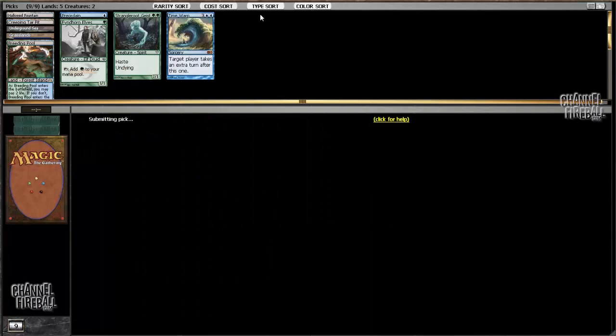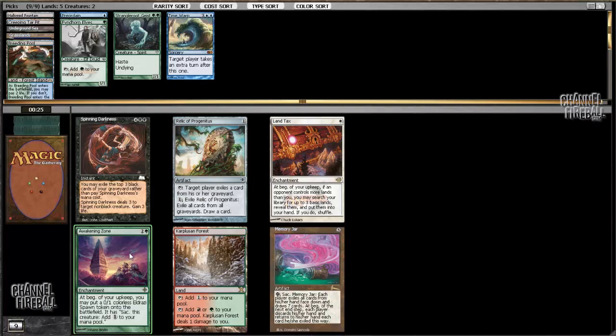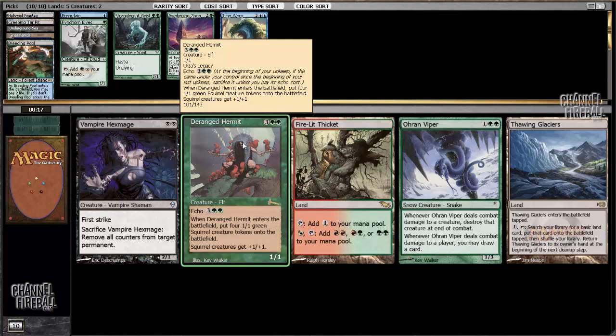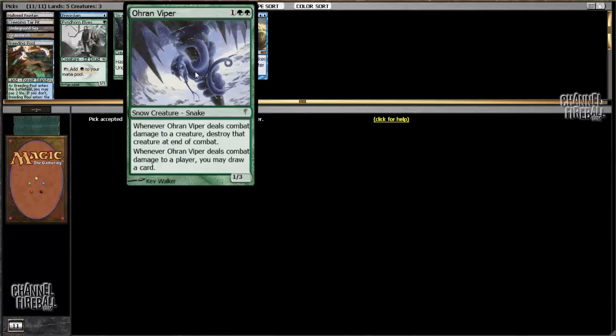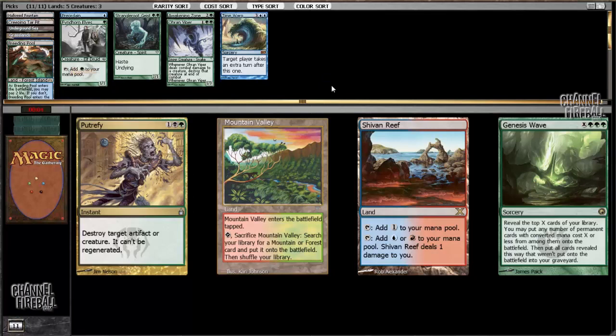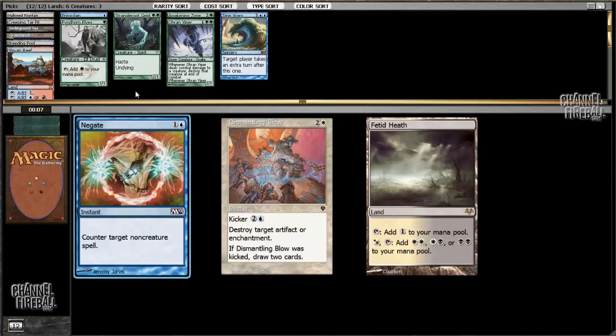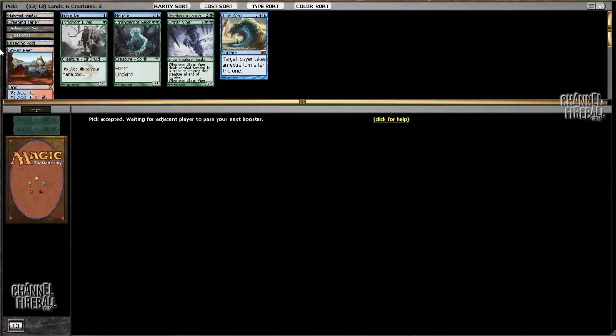Here I think I'm just going to take Strangleroot Geist — I'm probably not going to play anything I took out of this pack. Here I'll just take Awakening Zone. I might not end up green, but so far most of my cards are green. Let's take Ohran Viper — it's a deathtouch Ophidian, it's pretty good. Putrefy is okay, but I think I'm just going to take Shivan Reef. There are potentially so many powerful cards in cube that I just want to leave myself open to the possibility of playing them if I open or get passed them.